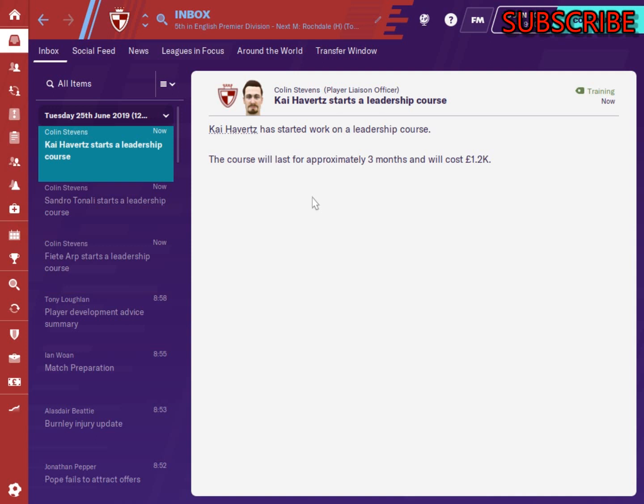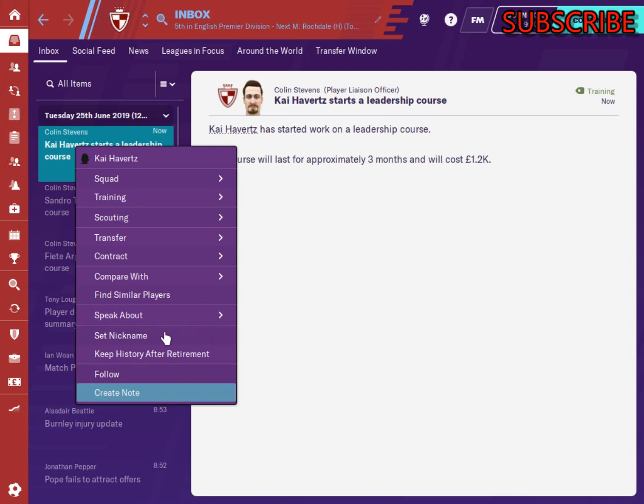Hi guys, welcome back to FM Pepe. I'm going to do a quick development course for you on developing your players to get them better, improve their attributes, and improve their leadership. I'm doing the wonder kids series and I've just sent Kai Havertz on a leadership course. You basically right-click the mouse and it comes up down here to send him on a leadership course, same with Sandro Tonelli.